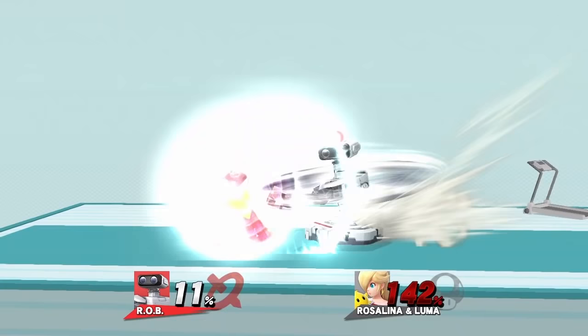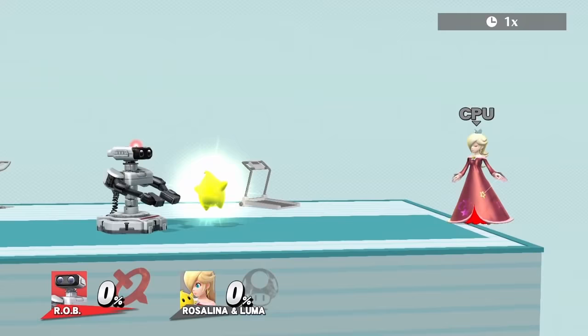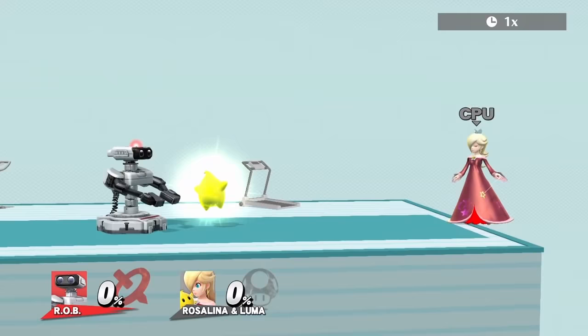ROB's best move is side B, Arm Rotor — mainly because he can control the movement and it has many hitboxes. For edgeguarding Luma, use neutral air. A couple of combos are neutral air into forward smash, and dash attack into down smash.